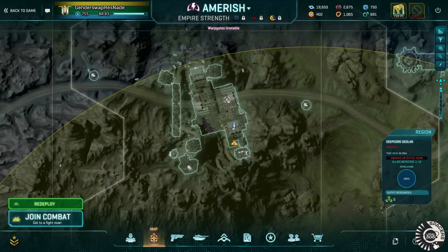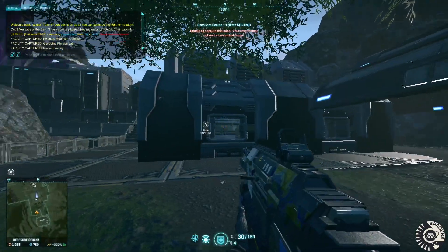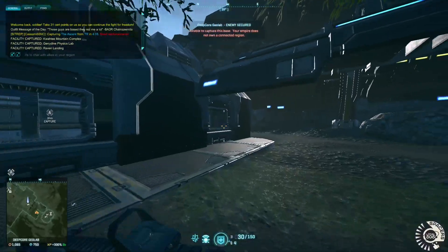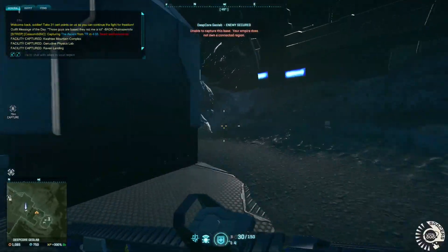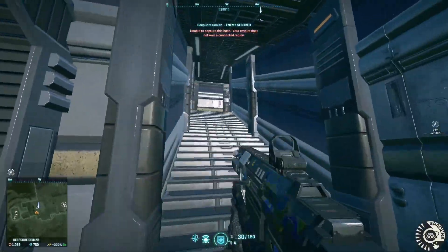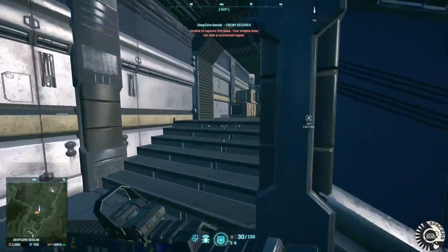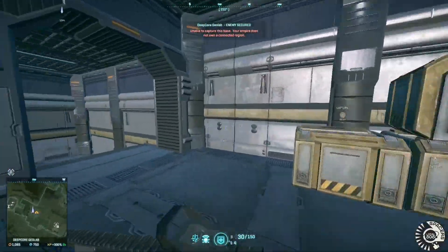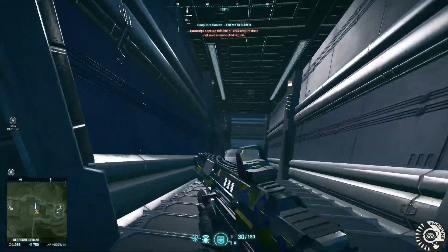And here we are. I found a base that has the third type of building I want to cover, which is the spiral. It's this one here that I have the waypoint on, and I'm standing over here by it right now. This is another one that's relatively simple. You have the lower floor, you have the stairs that go up, and then you have the upper floor. That's pretty much all there is to it.